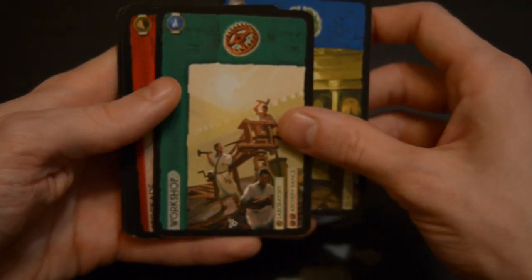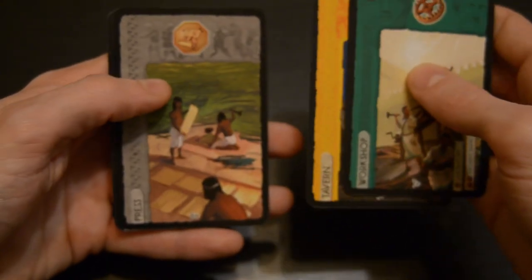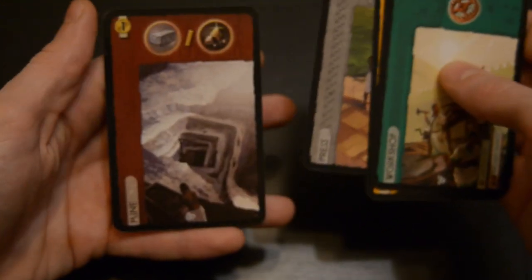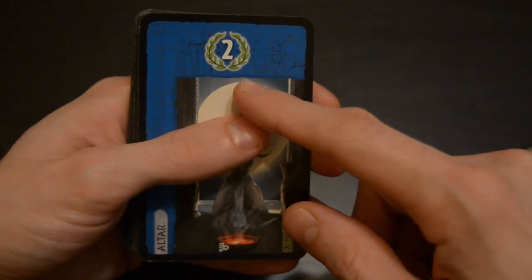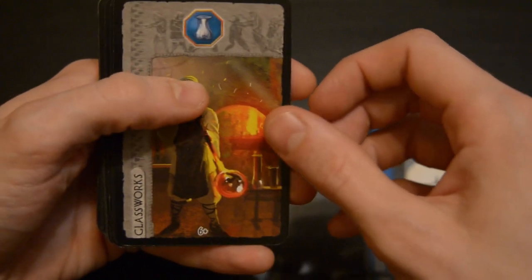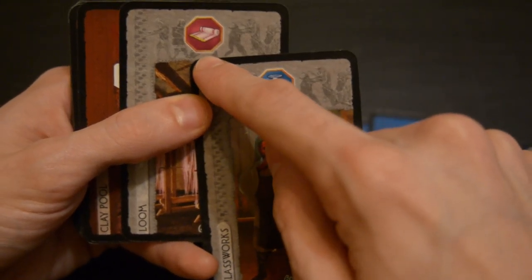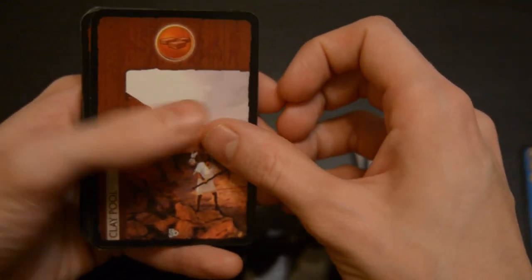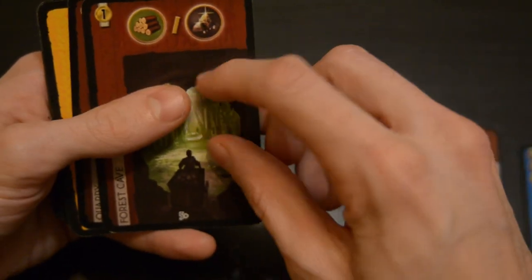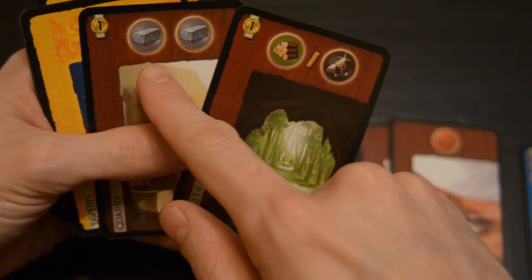Whenever you see the wreath symbol, that means you gain the number of points inside it — so this card would give you two points, or this card would give you three. The grey cards are manufactured materials: this one gives you a glass, and this one gives you a cloth. The brown cards are raw materials — these two give you a brick and a stone. This one, because it has a slash, means you could either take a wood or an ore each turn. And this one, because there's no slash, means you can take two stone for this card.